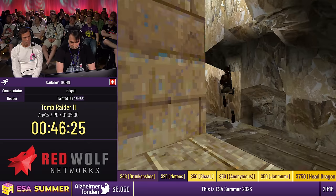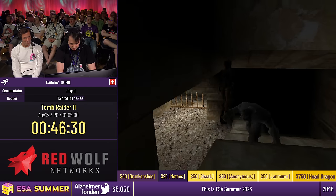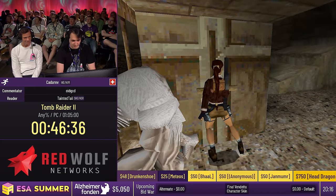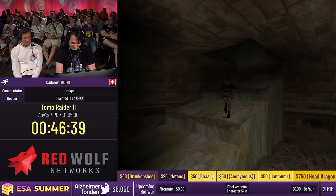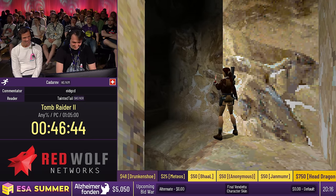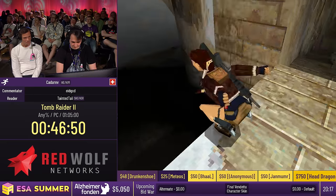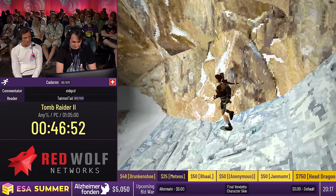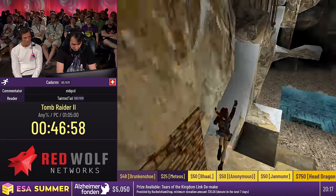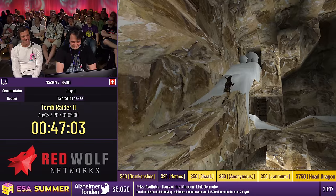Now we're in the level where we see some people that are definitely not dressed up for Halloween. Apparently it's a Yeti — that's a big Yeti. I like how he didn't even hit you actually. Usually he does. There is another cat here — a kitty cat — which is way more dangerous than the person in the chicken suit. And some more boulders.